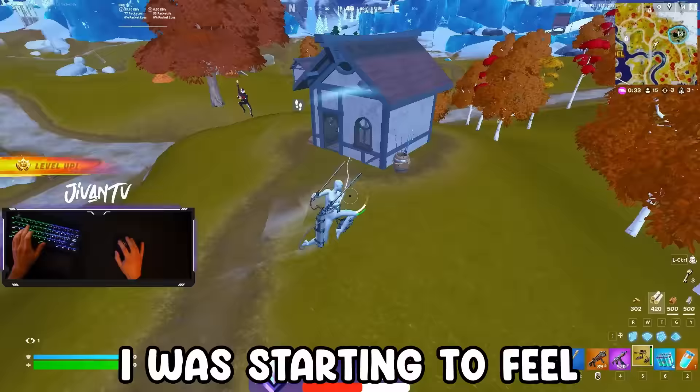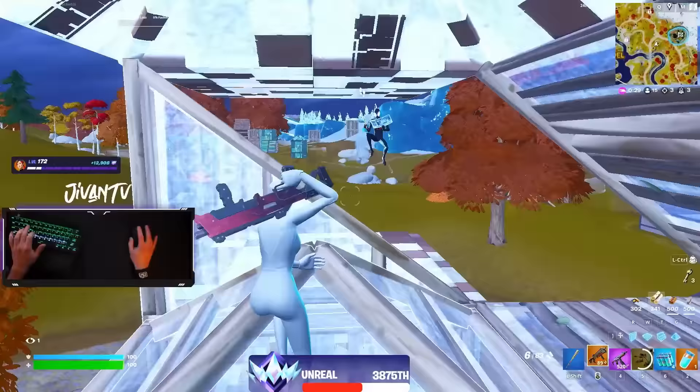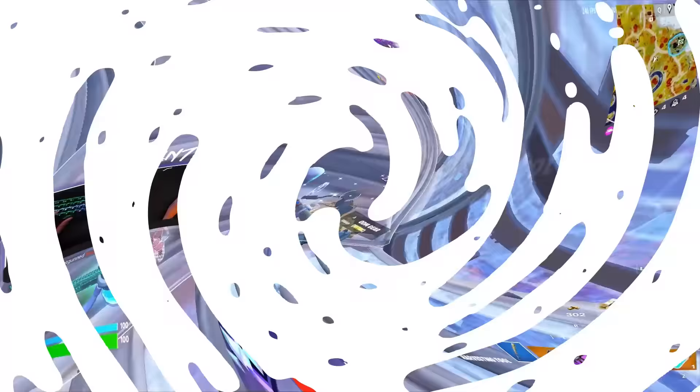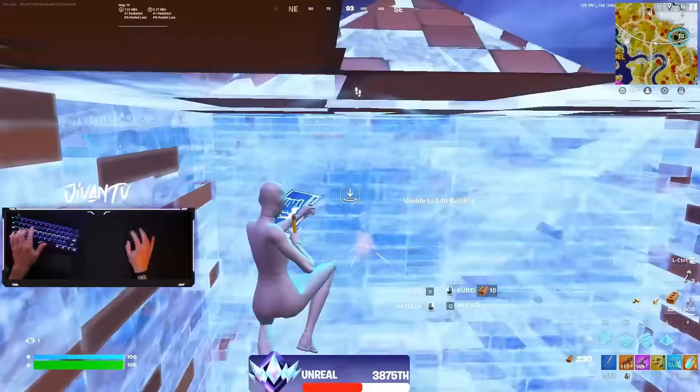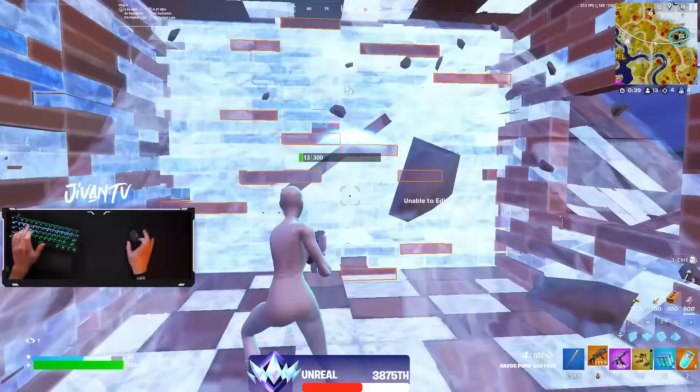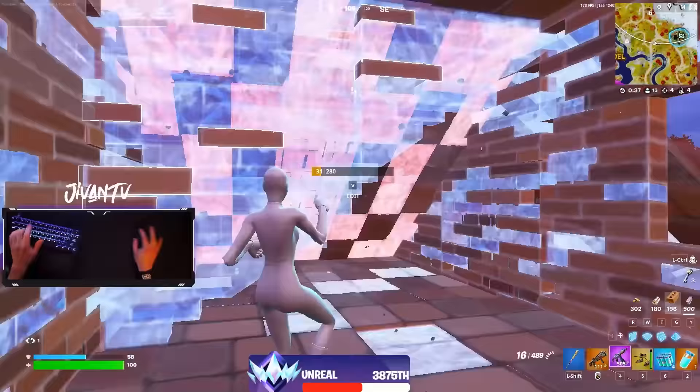I was starting to feel myself at this point and you're going to see it in this clip. In this fight, I use one of the most crucial tricks you need to know in box fights. At this point the fight's pretty even, and you can see I'm starting to walk up to his wall.